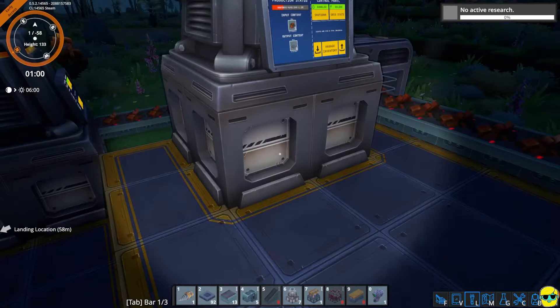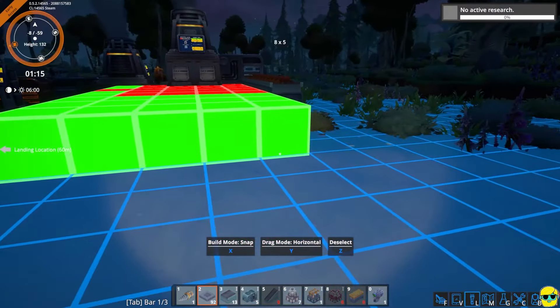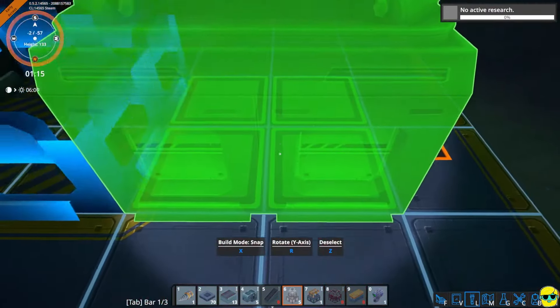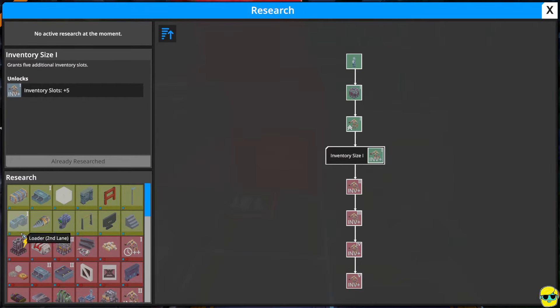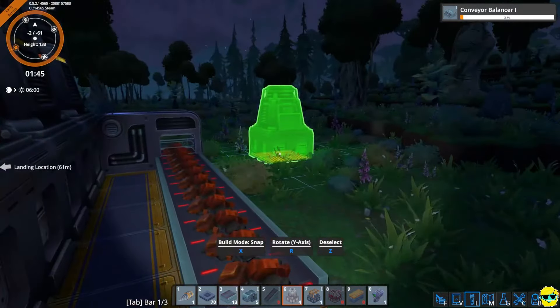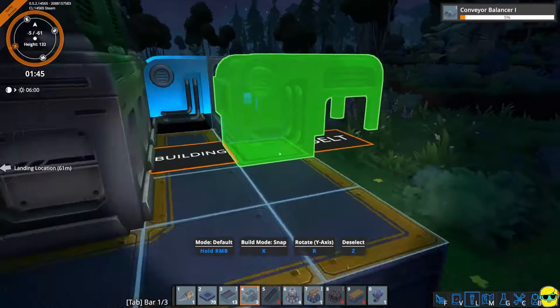And then what I'll do is we will start over here, something wild like that, so that we can just kind of go like this. I need to do research. Second lane loader is pretty sick. Let's get a conveyor balancer - I like that you can just toggle the research on the go, you should be able to do that. And we are, and you can see it's slowly beginning to work.